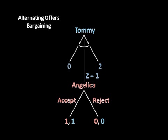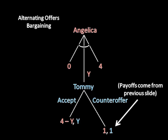The equilibrium offers Z equals one, and they split the cookies. So now we backtrack a step. If Tommy rejects here, then both players are going to get one cookie apiece. That line is a little bit longer than normal because those payoffs came from the sub-game on the previous slide.